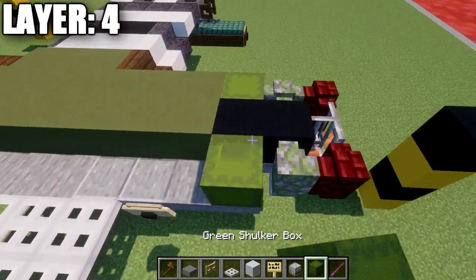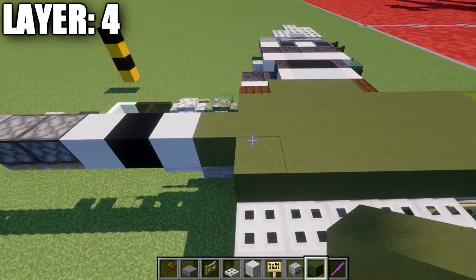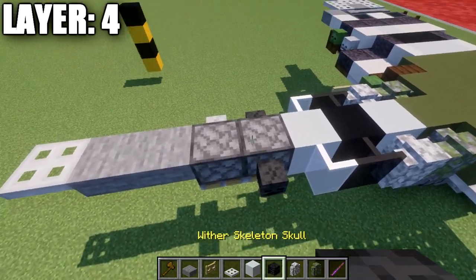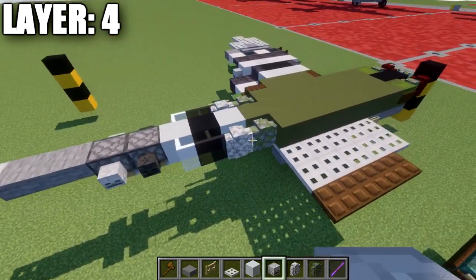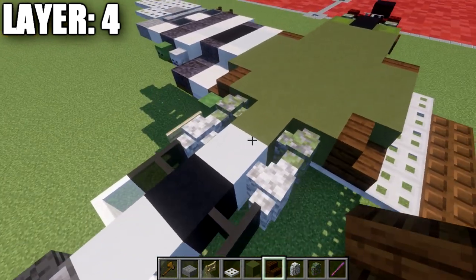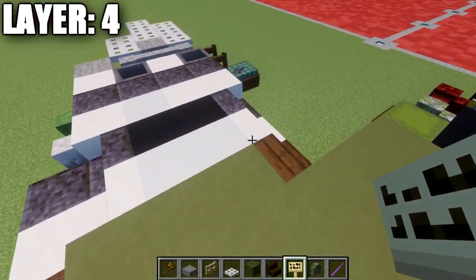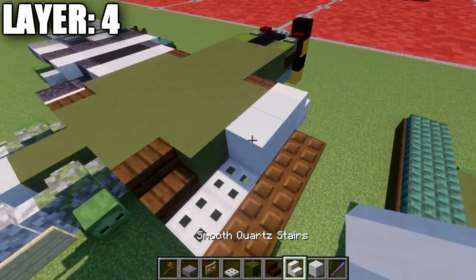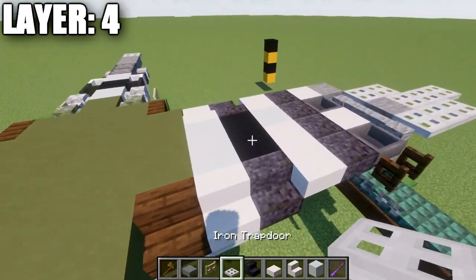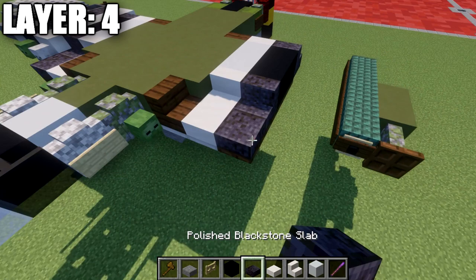Going to the sides, place a red nether brick wall on the side, an iron bar, a mossy cobblestone wall, and then a green shulker box, plus a dark oak wood sign on the side of the shulker box. Then place seven green terracotta blocks back, a mossy cobblestone wall, a diorite wall, a black stained glass pane, a white stained glass pane, a wither skeleton skull on the side of the piston, and a skeleton skull as well. At the wingtips, place a dark oak wood stair, three green terracotta blocks back, another dark oak wood stair, then a zombie head and a birch wood sign on the side of the diorite wall.